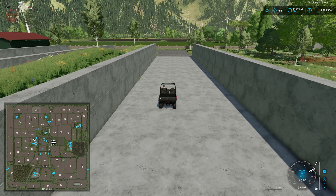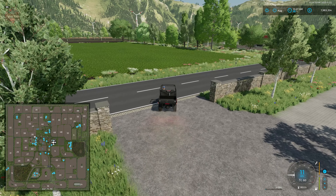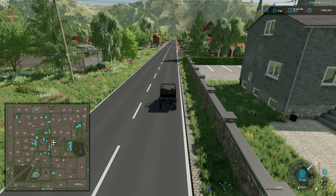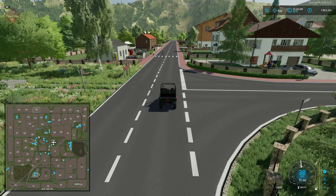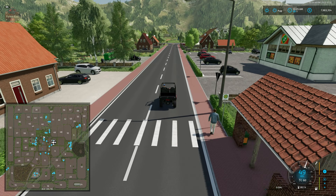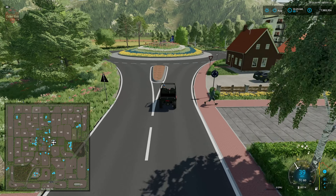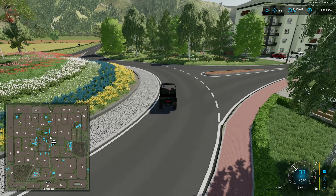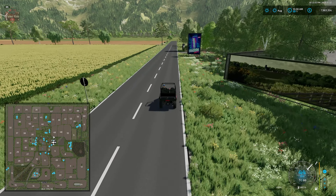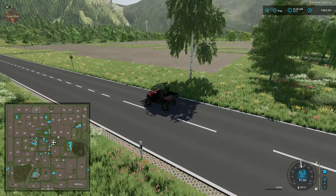With respect to farm customizability, we're giving the map a full point here - all three farms are customizable. While we cannot get rid of the stone wall around the second farm and cannot get rid of the farmhouse at the starting farm, the farmhouse is off to the side and there's still a large area to customize. The same applies to the stone fencing at the second farm, and everything at the third farm can be sold outright.